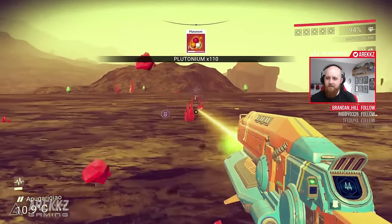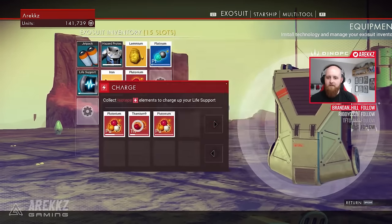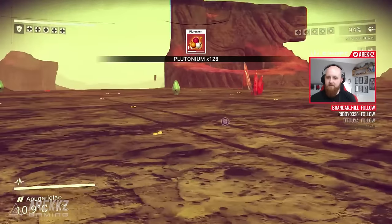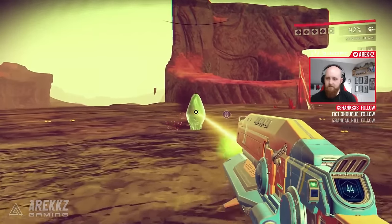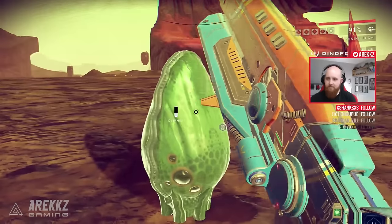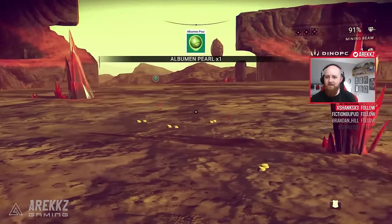Located around certain planets - typically more on planets that have high or aggressive sentinel populations - because more often than not if there are more aggressive sentinels, it's because they're protecting some sort of raw material. On these kinds of planets you can sometimes find vegetation or plants that when you interact with them they yield trade commodities. An example of that would be this plant you see in front of you: instead of mining it, you go up and interact with it, it opens its leaves and reveals an albumen pearl.